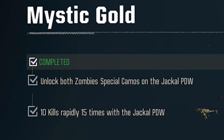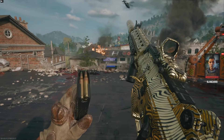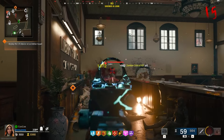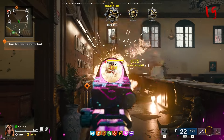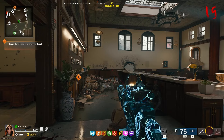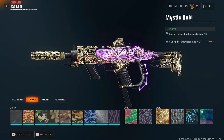For Mystic Gold, you need to get 10 kills rapidly 15 times — super easy. This is what Mystic Gold looks like, by the way — very nice with the black in between. To get 10 kills rapidly, just get to round 15 and shoot enemies as they're coming to you in the bank. It will count as rapid. It's also a pretty easy challenge overall — essentially just 150 enemies total — and it should take about 10 to 15 minutes per weapon.